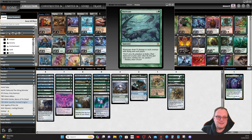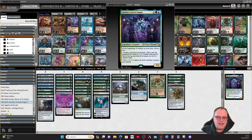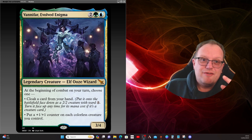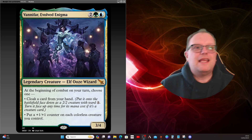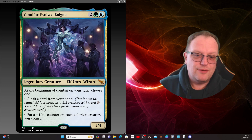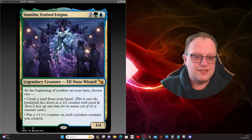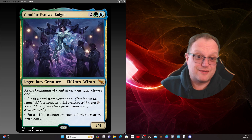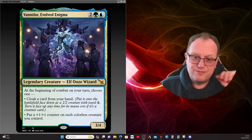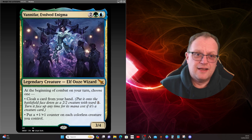That's it for this deck. Vanifar may be even better if you just go down the full artifact creature route to really abuse the plus one/plus one counter on each colorless creature. I'll probably come back to Vanifar and look at that. I've also noticed there's nothing like Hardened Scales in here — nothing that increases the number of plus one/plus one counters — which is probably worth exploring. I've just looked at it from a fun angle with the old megamorph and morph side.